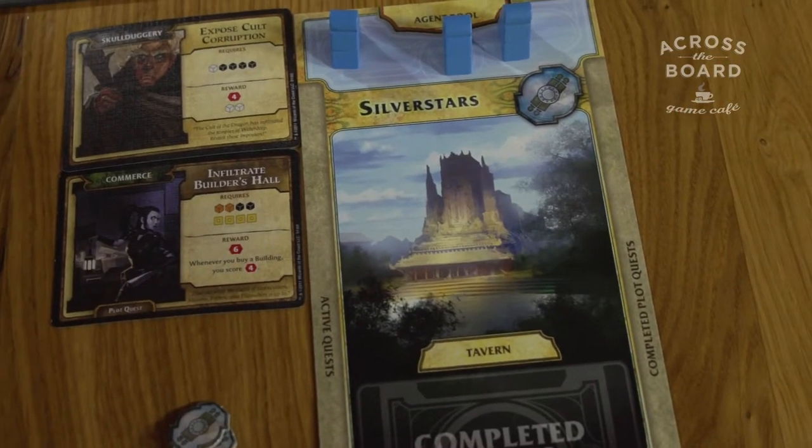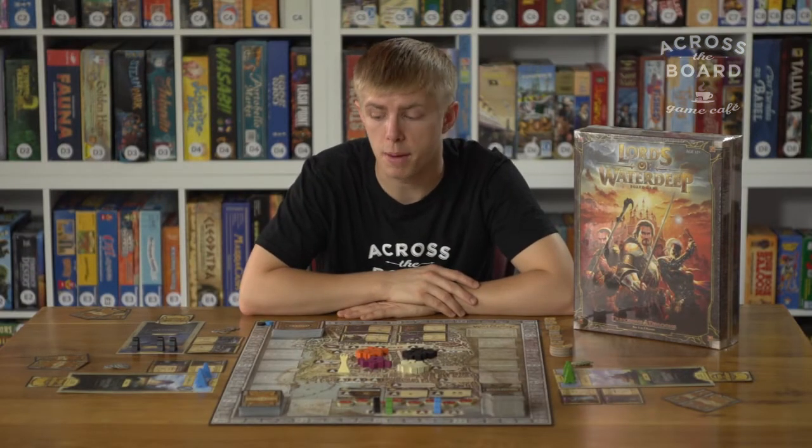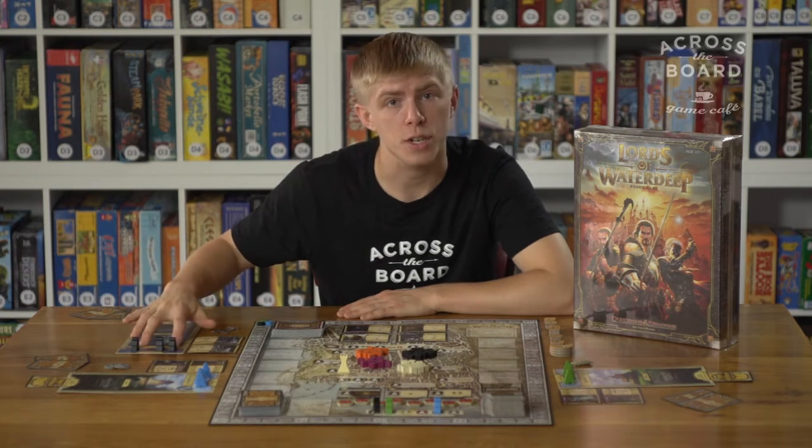Each of you starts off with a faction which determines your color, a secret lord which determines bonus points for the end of the game, and some quests, entry cards, and agents in your pool.